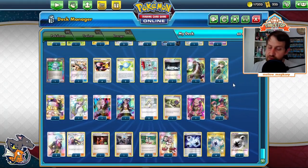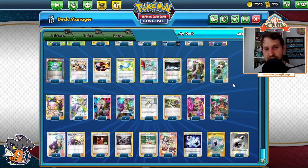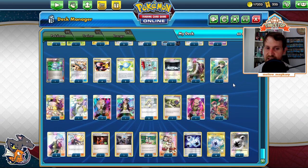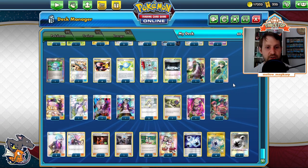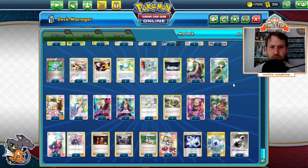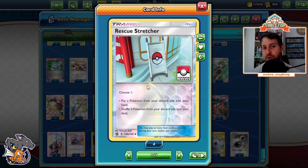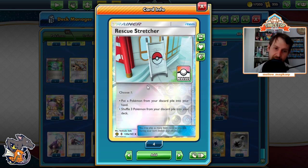Three Rare Candies — three's been fine. The handful of games I played, Rare Candy was not the issue; the issue was just getting things ready and not losing early. Three is plenty — I don't think you'd ever want to go below three, that feels really risky. One Stretcher — if your opponent goes for the Guzma KO on something, you want to shuffle it back in, use Orbeetle, and put it back on the bench.